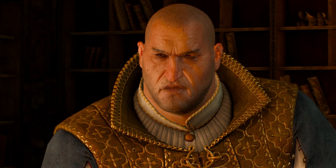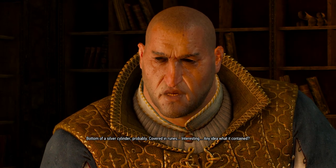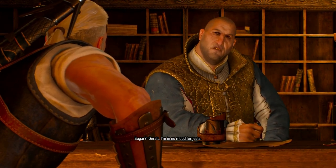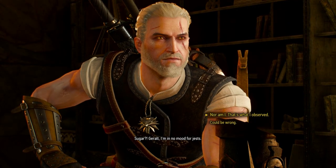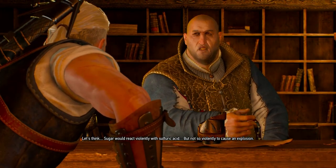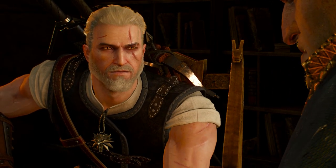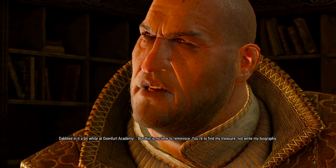Seems to me a bomb blew the wall open. Bottom of a silver cylinder, probably, covered in runes. Any idea what it contained? Recognized some ingredients by their scent - wyvern oil and sugar. Sugar? Geralt, I'm in no mood for jests. Nor am I - that's what I observed. Could be wrong. No, a witcher is never wrong. Nor am I - just saying what I found. Bomb contained sugar. Let's think. Sugar would react violently with sulfuric acid, but not so violently to cause an explosion. Didn't know you were versed in alchemy. Dabbled in it a bit while at Oxenford Academy. But this is no time to reminisce. You have to find my treasure, not write my biography.